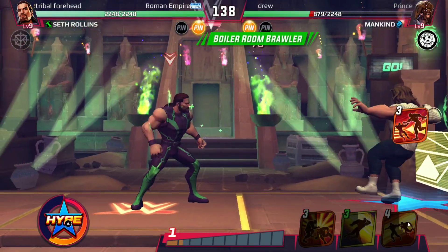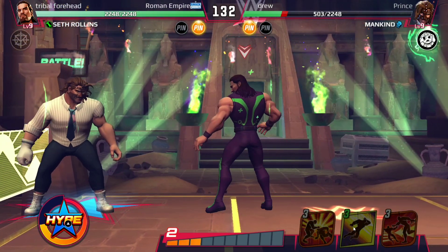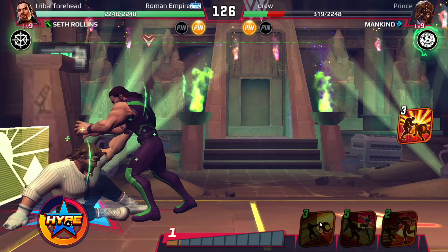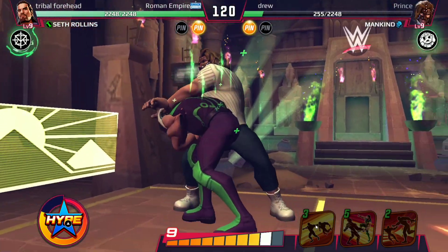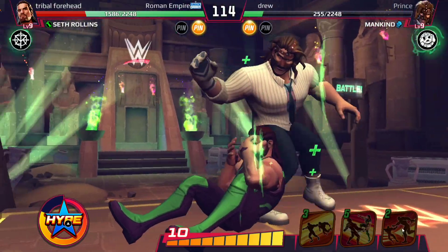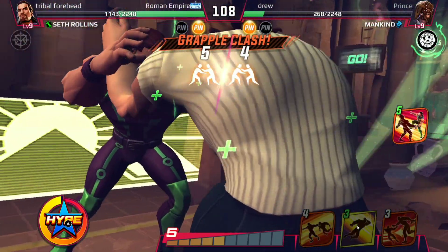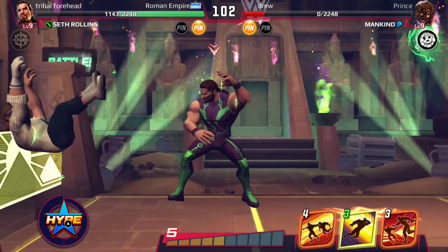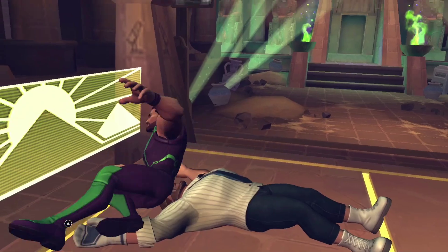Rope throw — should I go elbow strike? Wall face smash connects! Out of nowhere I'm winning the match. He goes for the hype — I just need to hit him with one move and I'll win. Ground palm. Let's go — King's Landing! That's a victory right there. I cannot believe this. His name's Prince — what were you doing? You did so well at the start. Anyways, I'll take that win.